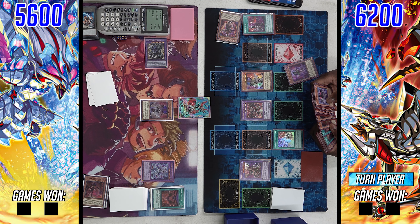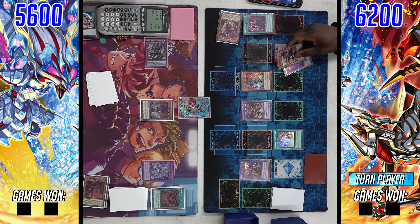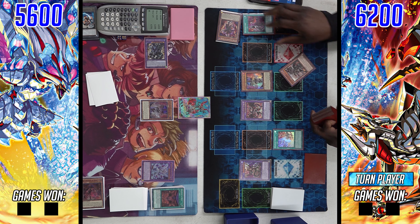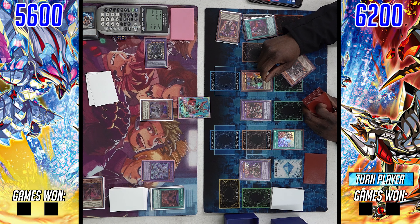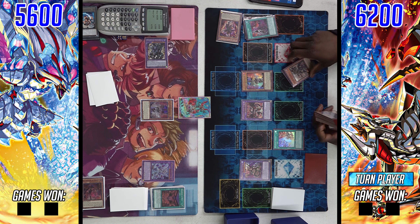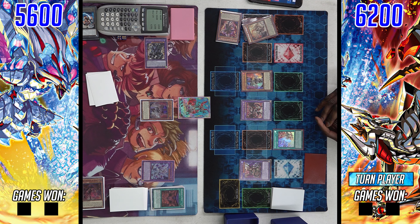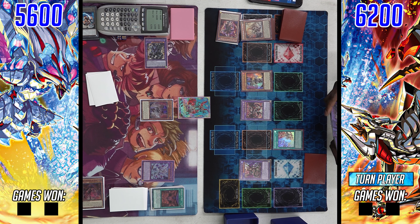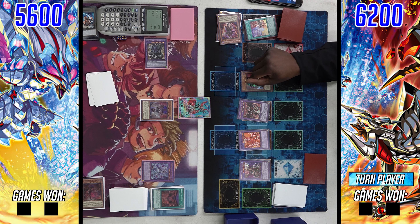The player on the right has Branded Fusion — activating that card puts you so far ahead. But he still has to worry about Mirror Jade, and Chimera is protected from targeting. Dramaturge is also a pain. He fuses off with Fallen of Albaz; the other card sent looks like Tragedy. Going back to the Branded in Red interaction: the turn player had Branded in Red as chain link one, and the opponent chained as chain link two.